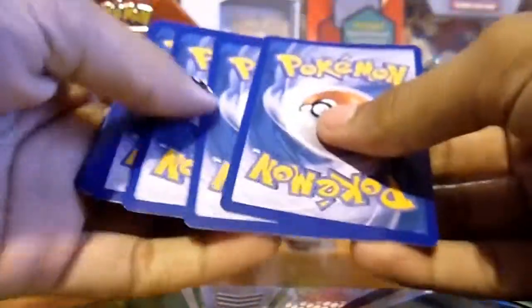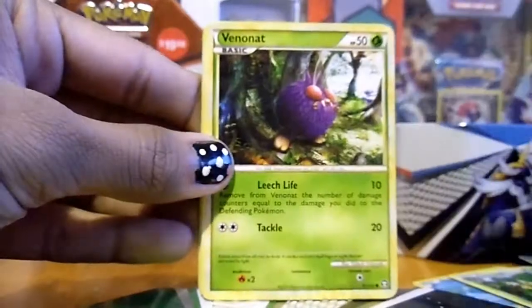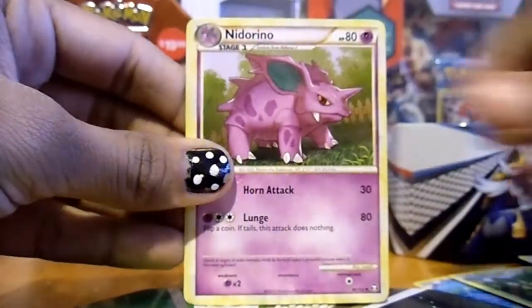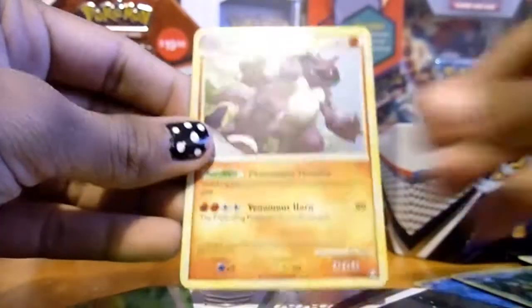Next up is the Triumphant pack. I hope I get a Prime. Donovan Prime would be amazing because I don't have a single one. Alright: Spoink, Venonet, Dratini, Machop, Pidgey, Nidorino, Nidorino, Kangaskhan, a Junkarm - ooh, nice - a Reverse Junkarm, and a Nidoking.